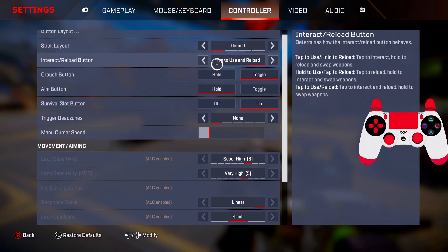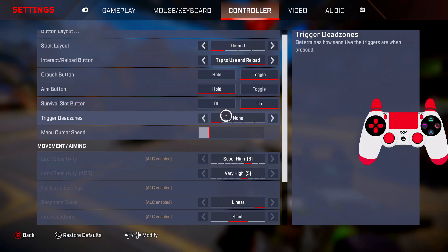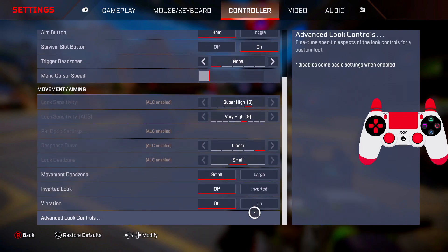Everything here is just normal. Crouch button: toggle. I don't like using the old trigger setting — that's unknown. Curve speed just a little bit high. Now we're gonna go to the actual important settings, which are the ALCs.